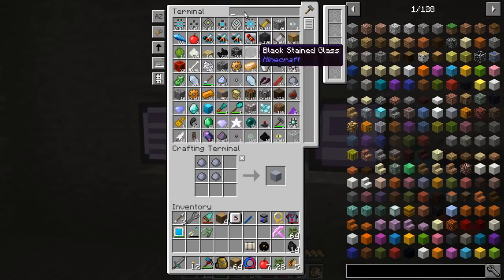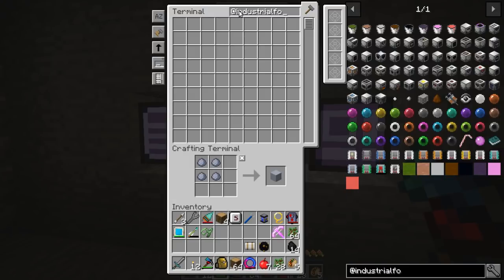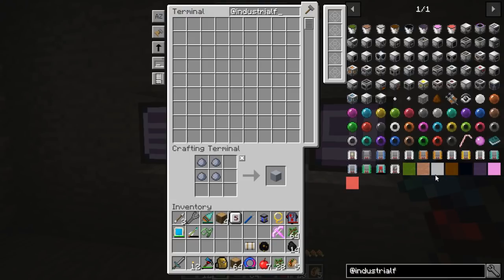Coming in here, I think we're going to use the Industrial Foregoing plant sower and plant gatherer. So at Industrial Foregoing - not Industrial Craft, whoops - Industrial Foregoing, there we go. We've got an environmental sorter, enchantment extractor, animal feeder, plant sower. So the plant sower and the plant gatherer, that's what they are.